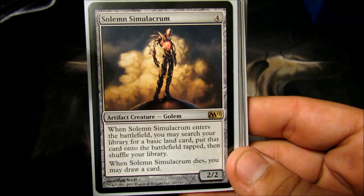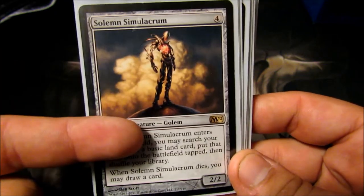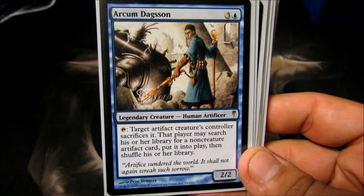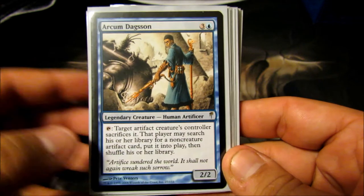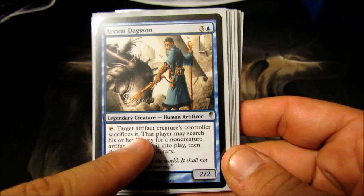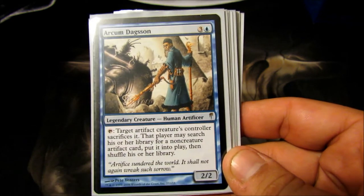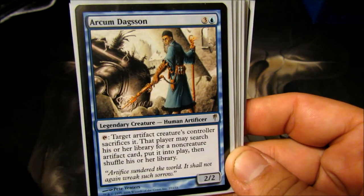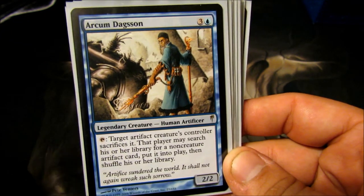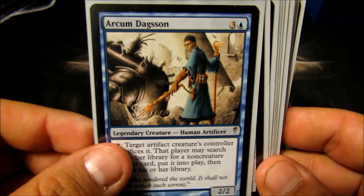Solemn Simulacrum — four-cost 2/2. When he comes in, I can tutor for a basic land. When he dies, I can draw a card. I get a lot of value out of killing and rezzing him in this deck. Arcum Dagsson — he's amazing. Four-cost 2/2. Target artifact creature's controller sacrifices it, then that player may search their library for a non-creature artifact and put it into play. When I drop Mycosynth Lattice, I can use him to start killing any creature they have on the board. And since it says sacrifice — not destroy — I can kill indestructible guys as well. Very, very powerful card.